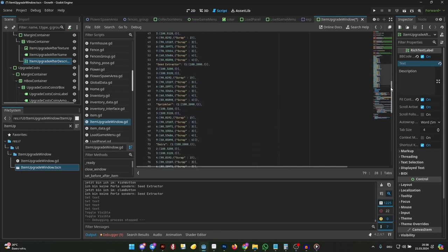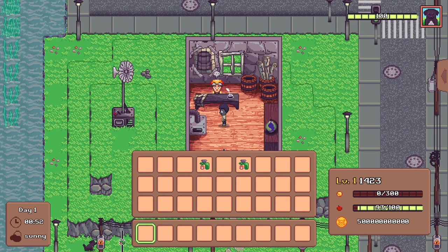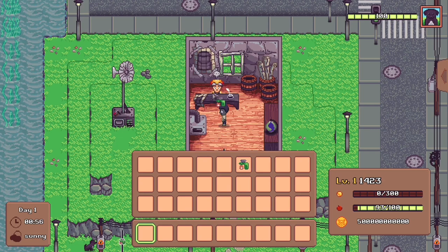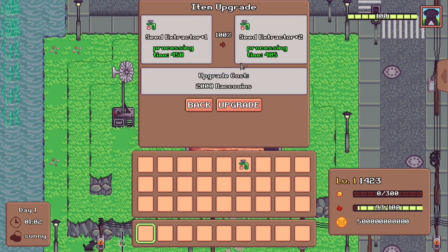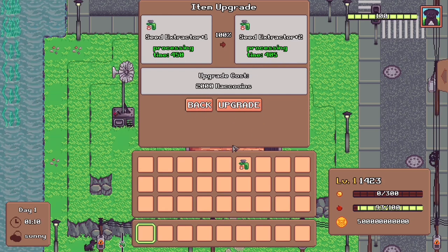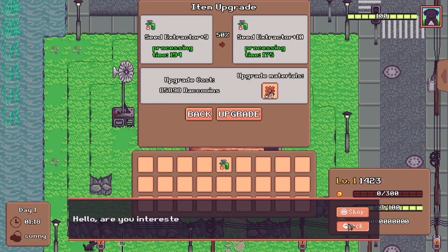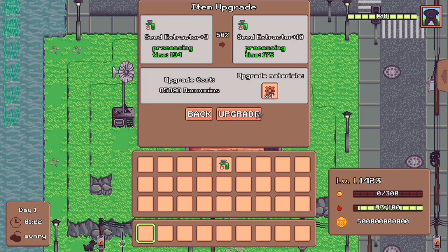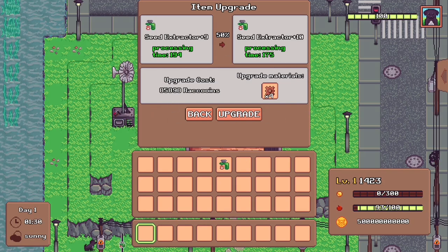The possibilities are endless. To all the aspiring game developers out there: stay motivated. The initial learning phase is exciting, but when challenges arise, focus on the satisfaction of problem-solving. When creating games becomes less a chore and more like a fun hobby, that's when the magic happens. This project has been an incredible journey and I can't wait to see where it takes me. If you're interested in seeing more progress, be sure to subscribe and let me know in the comments what kind of farming adventures you'd like to see in the game.